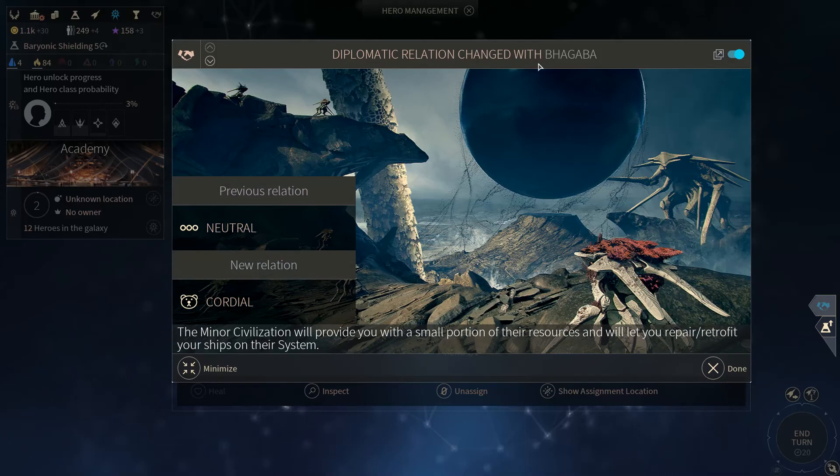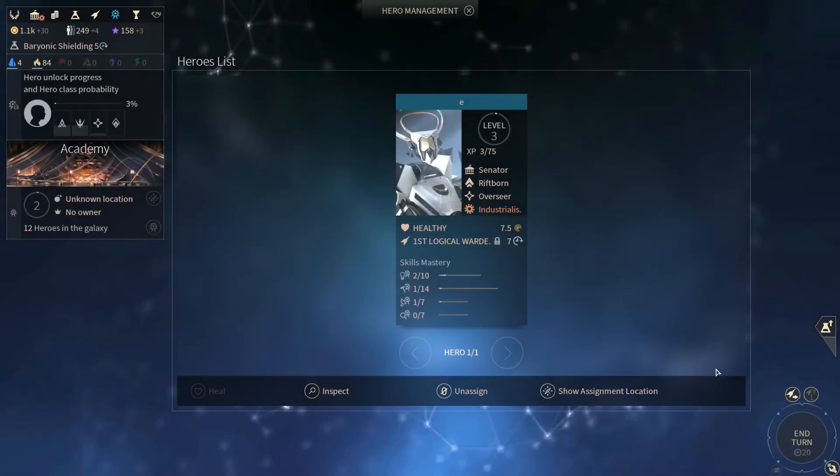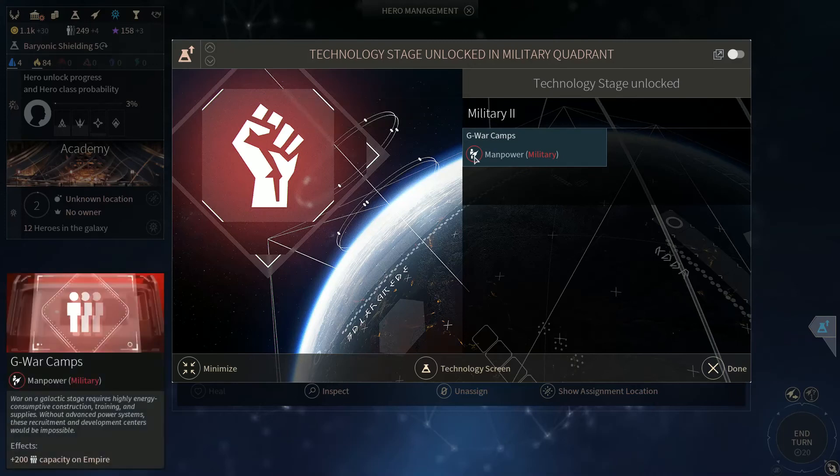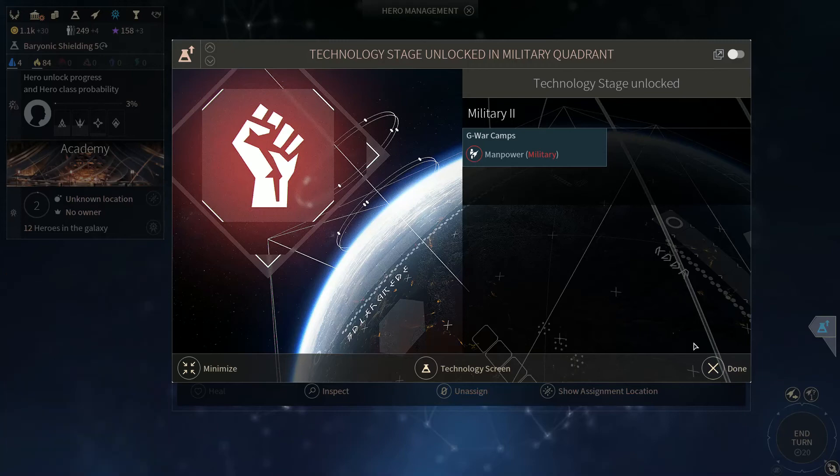Diplomatic relation has changed with the Bagaba — we've gone from neutral to cordial. The minor civilization will provide you with a small portion of their resources and will let you repair and retrofit your ships in their system. Nice. Technology stage unlocked: Military 2. We can now build G-War camps, which will allow us to train our manpower and gives us extra manpower capacity.